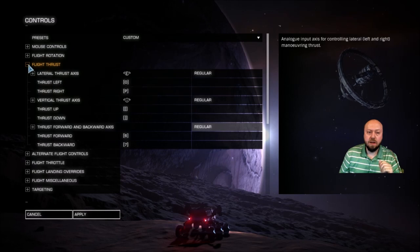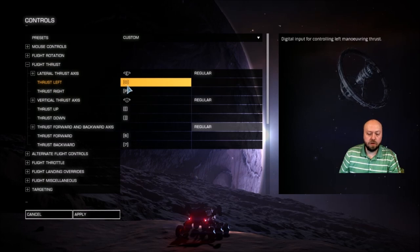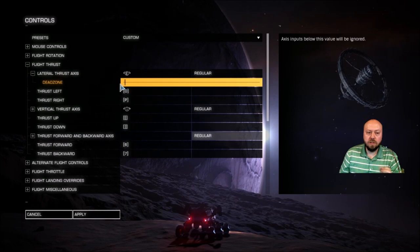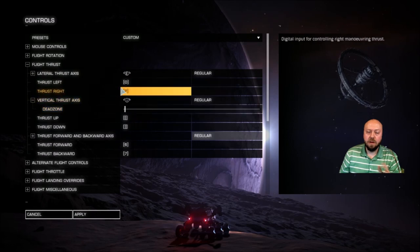I didn't originally want to have those dials tied in all the time. Most of the time in combat we'd be using the hat switch on the throttle, not the dials. The hat switch will override what's going on with the thruster dials. But I'm worried about jitter — a slight nudge could cause unintended movement — that's why I created small dead zones in the binds file for those axes.